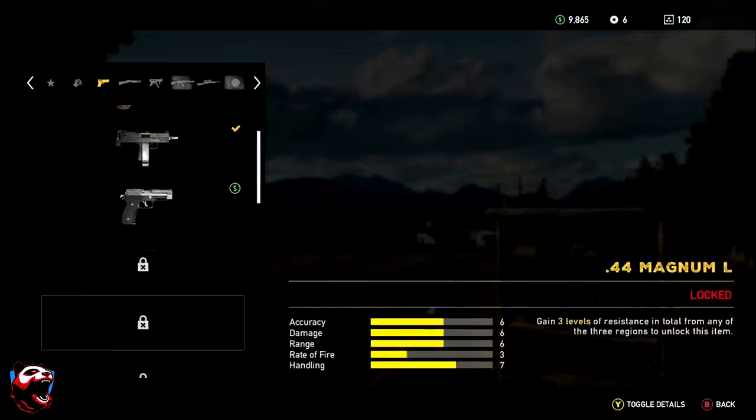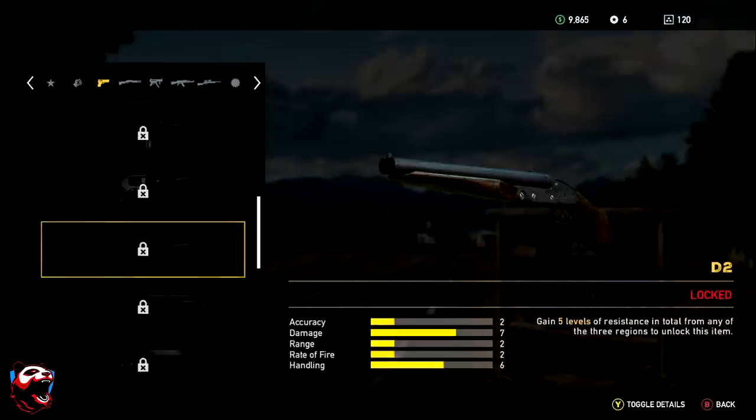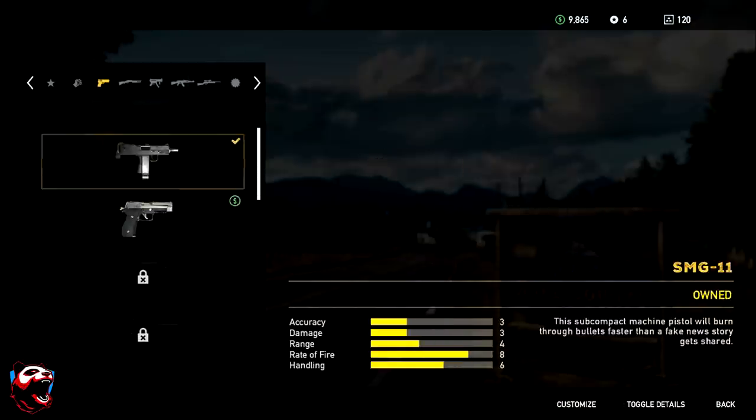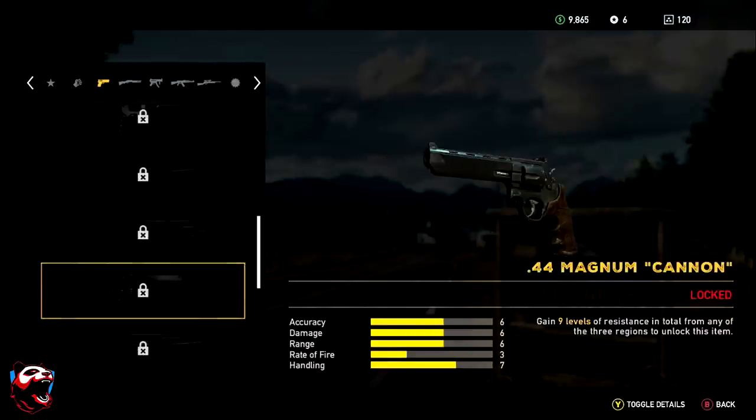Starting with sidearms, you're only going to be able to pick one of all these weapons. You can go with a hand cannon or a sidearm shotgun like a double barrel. Now the sidearm shotguns are good, but if you already have a shotgun in your slot, you're definitely going to want to decide which sidearm to pick. The best sidearm to pick is the 44 Magnum Cannon — really good accuracy, nice damage, good range so you can fight enemies at distance, good rate of fire, and awesome handling.